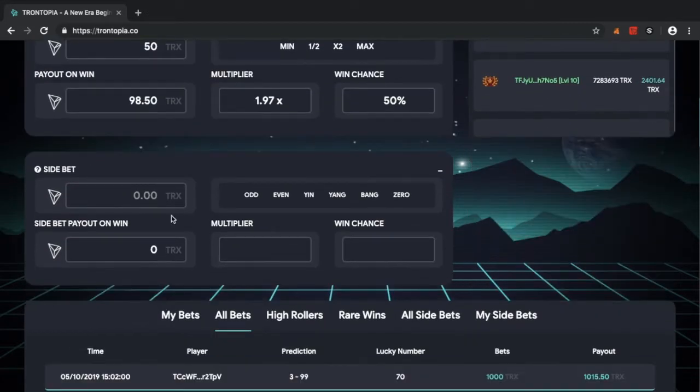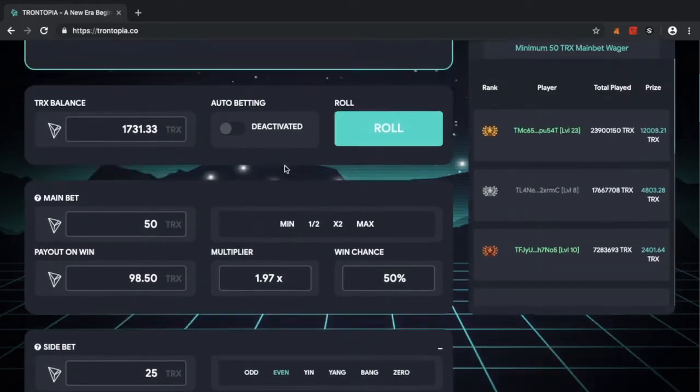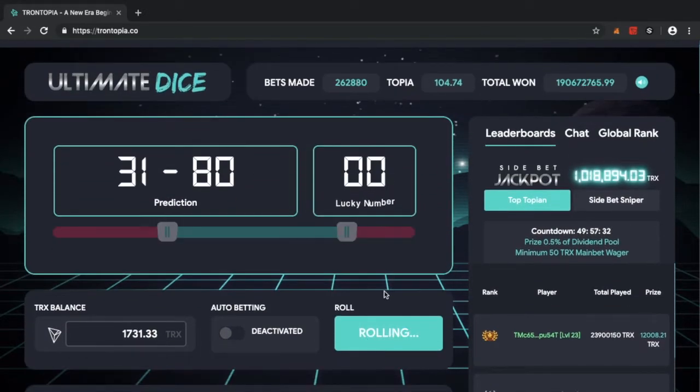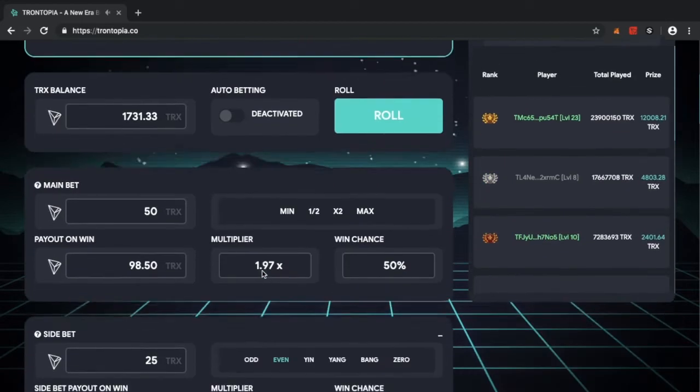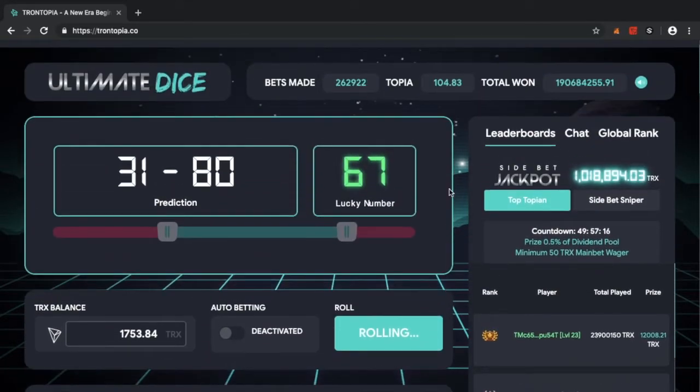They also have a side bet, so you can place a side bet on the lucky number being odd or even, whether the numbers will be equal, or whether it will be zero. It adds another layer to the whole dice game. Like many dice games out there, it also has a side bet jackpot and a total jackpot — so there's a running jackpot where you can win a portion of the whole dividend pool.